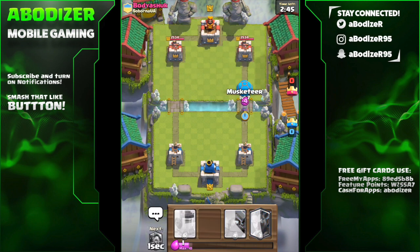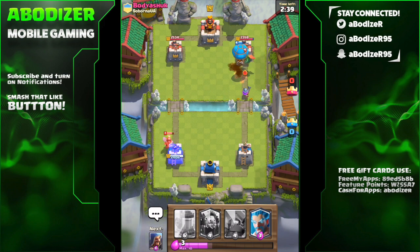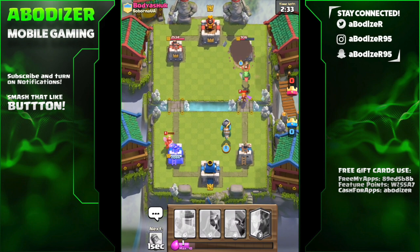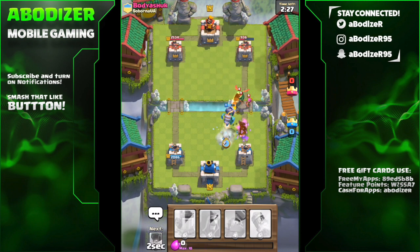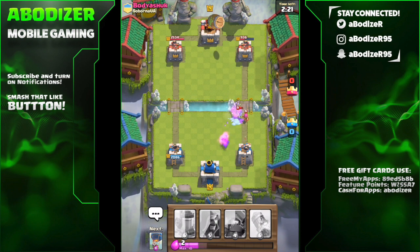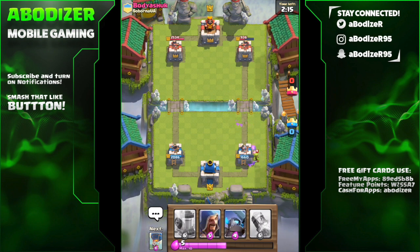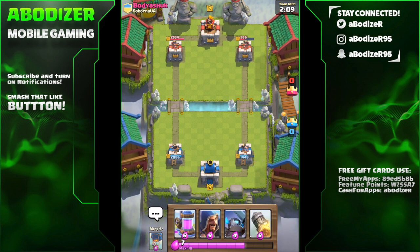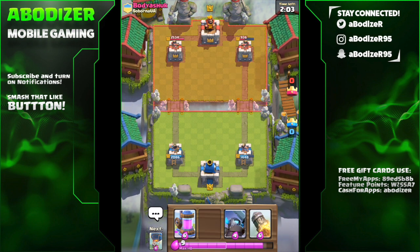Let me put the balloon here with the musketeer, hopefully they can do something great and take that tower down. The balloon was able to reach that tower and dealt a good amount of damage. I have the inferno dragon — thanks to my opponent, buddy Ashok, for giving me the inferno dragon. It's a really useful card. Unfortunately the goblin barrel did deal a lot of damage but we still have a chance to win, hopefully even a three-crown win.